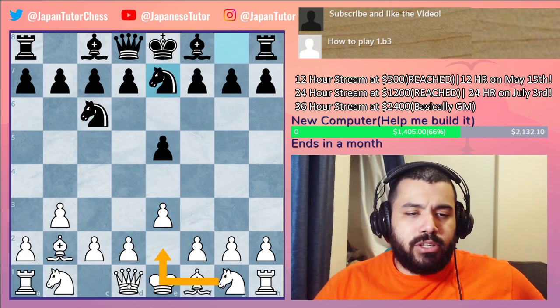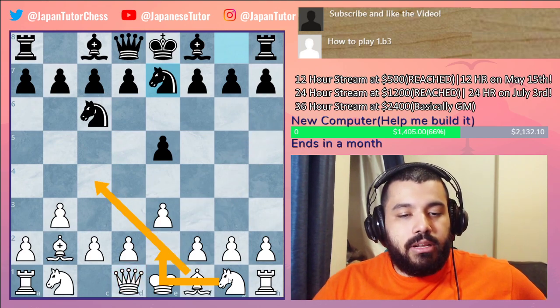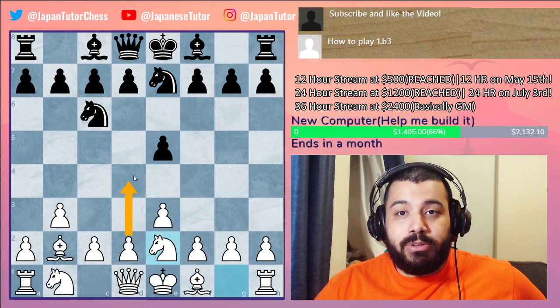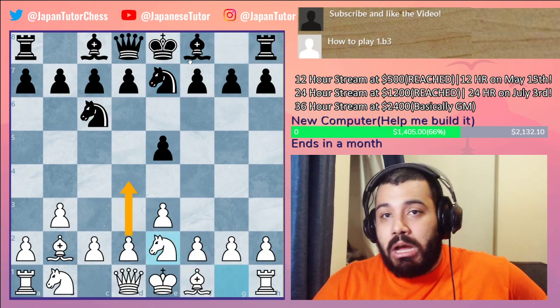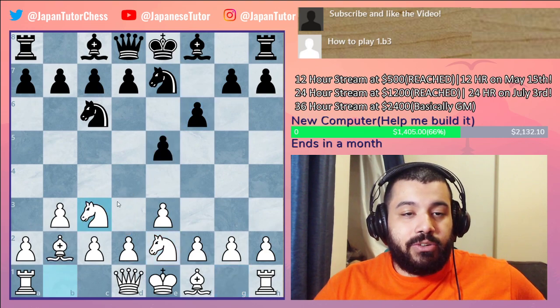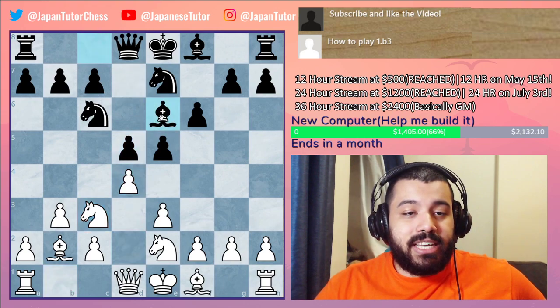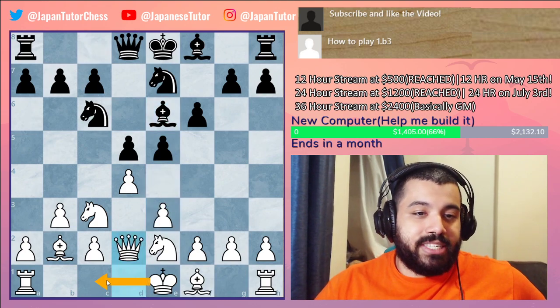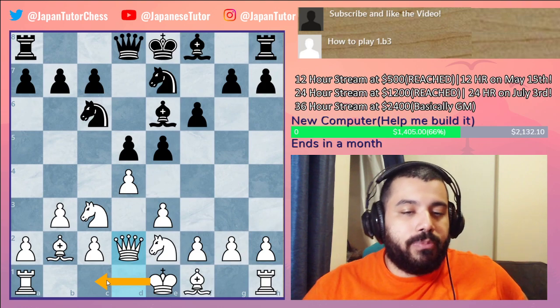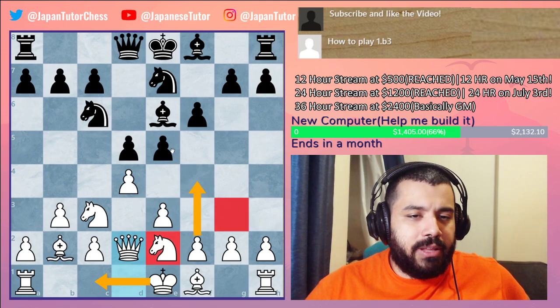If black foresees the bad pawn structure and plays differently, there is Ne2. The idea is to push d4. Say they play f6 trying to hold, then Nb-c3, and after d5 then d4, Be6, we play Queen d4 — a really nice move — getting ready to castle queenside. We've developed most of our pieces.